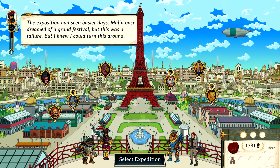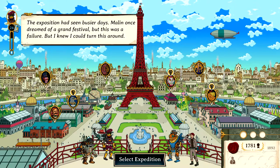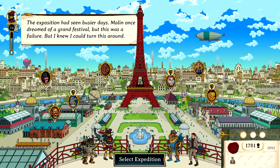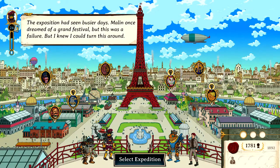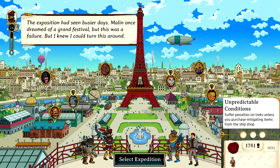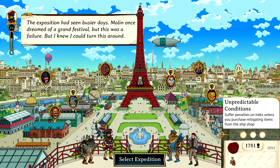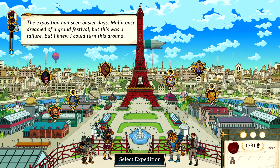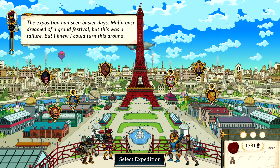Hello, this is PalicoPage and welcome back to another episode of Curious Expedition 2 DLC playthrough. We are back in Paris at the start of a new year — it's 1892 — and we've taken on our first modifier: unpredictable conditions, suffer penalties on treks unless you purchase mitigating items from the ship shop. That's ship shop, not chip shop where you get your fish and chips — although you probably can still get fish and chips from a ship shop. And we are in Paris with tickets to spend. Let's crack on, shall we?